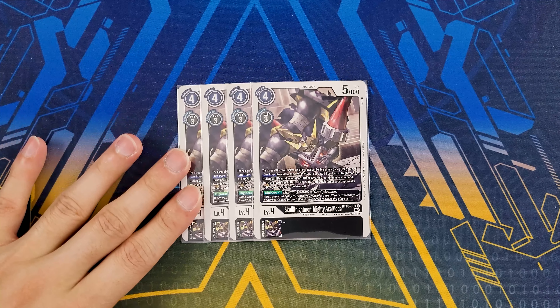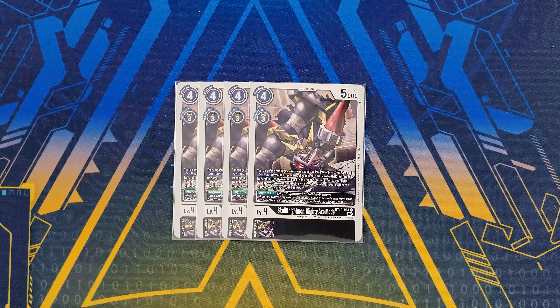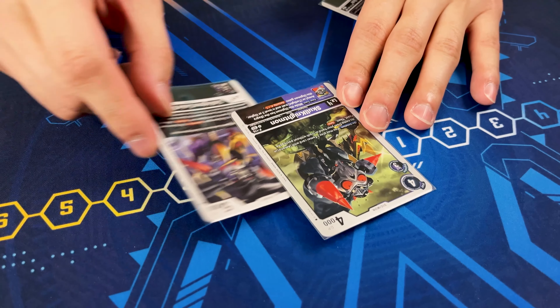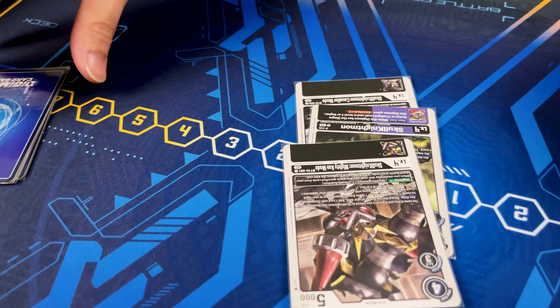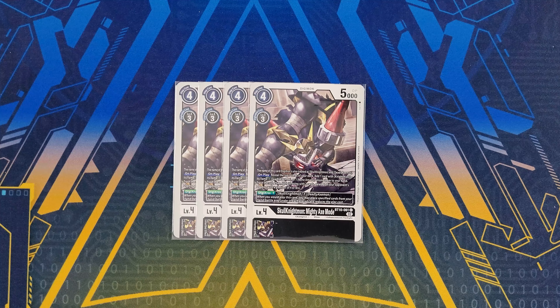We've got four copies of Skull Knightmon Mighty Axe Mode. Similar to Cavalier Mode, it can be treated as both Skull Knightmon and Deadly Axemon by name. On play it's a searcher — reveal top three and grab basically any card within the archetype, then trash the rest. If you Digicrossed into this with two Digicross requirements, you also get to pop one of your opponent's Digimon that's four cost or less. Digicrossing reduces cost by one for each, so you can potentially hard play this for two.